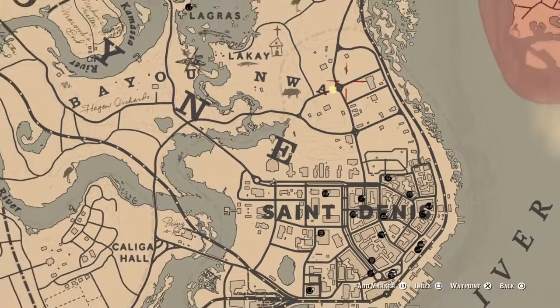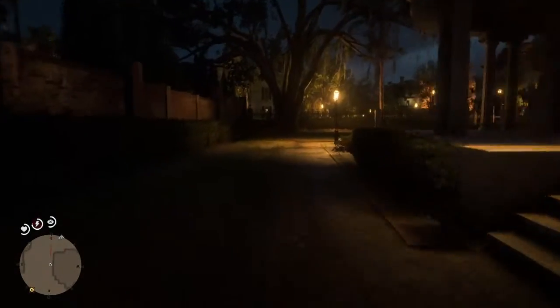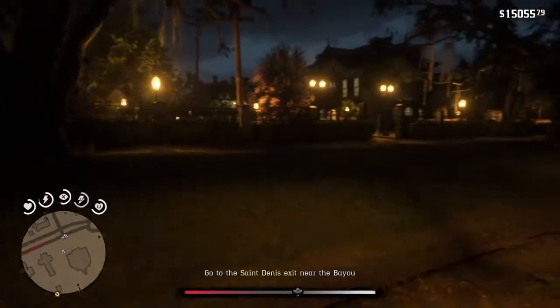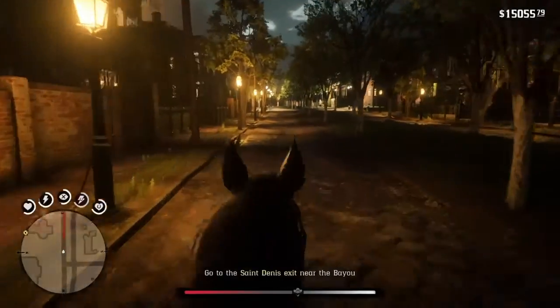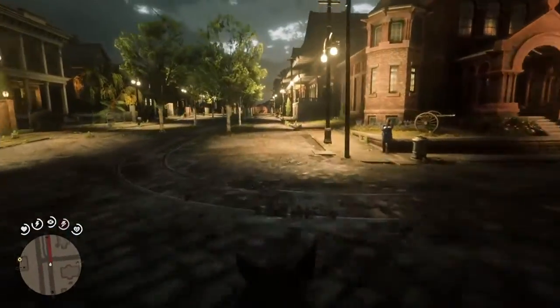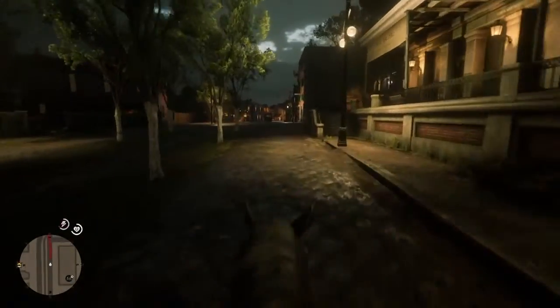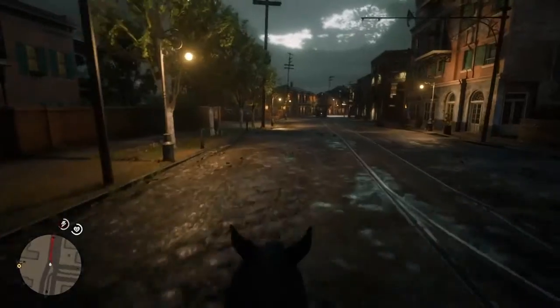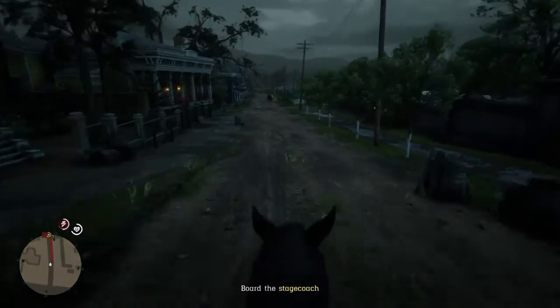Alright, so go to the San Denis exit near the bayou. It's right there — we'll just put a marker on. Alright, let's go. Come on Rachel, alright let's go, let's go girl. I don't know how many more missions we've got for the mayor, but we'll do them all in this video. We did the first one — we did the end of the robot mission with the scientist being killed by his own creation. Right, board the stagecoach.